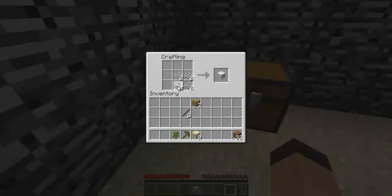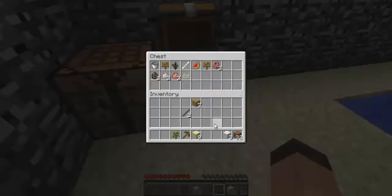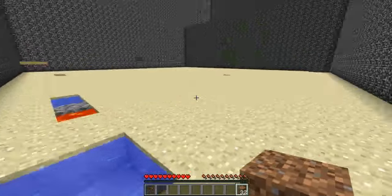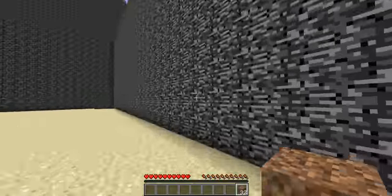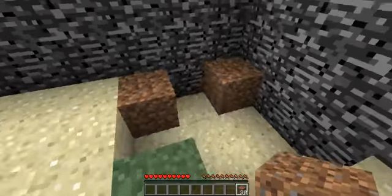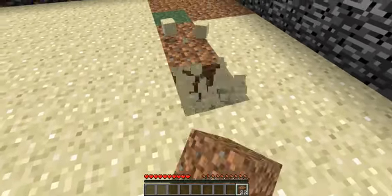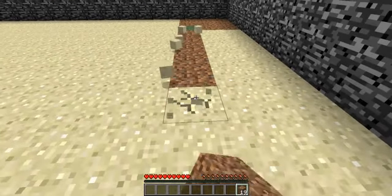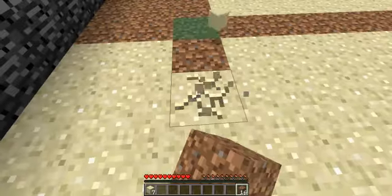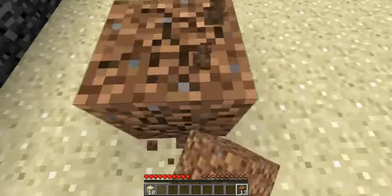We might seem a bit rushed to start with because we want to get this all done before night — it gets hectic at night time, especially in a wide open space like this. Take the pick, I'll do the dirt. The grass block is placed down. I'm going to make a bit of a farm this way for trees, and this way we'll do grass and have some farms.